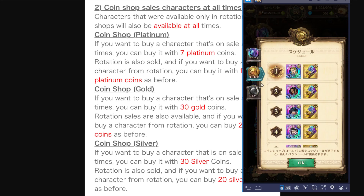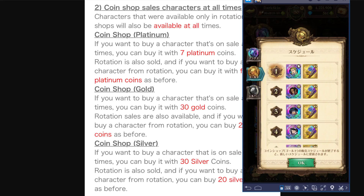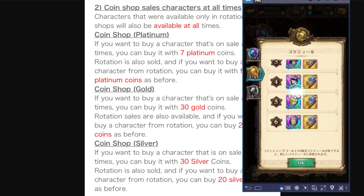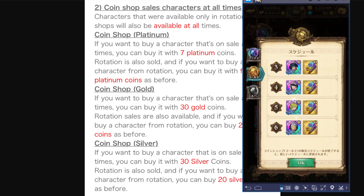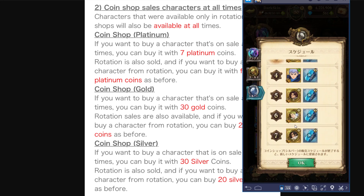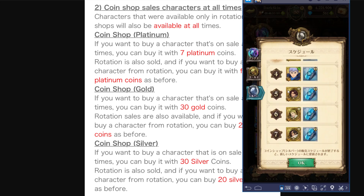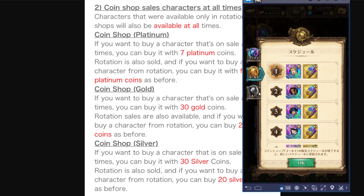Same applies for other units — if you want to buy one while they're on rotation, it'll cost 20 coins, but if you want to buy them while they're not on rotation, it'll cost 30 coins. That applies for both the silver coin and gold coin shop sections.